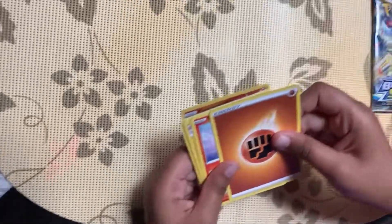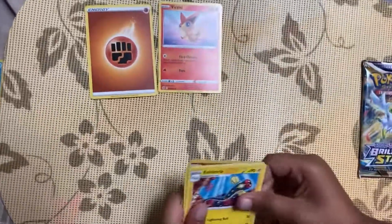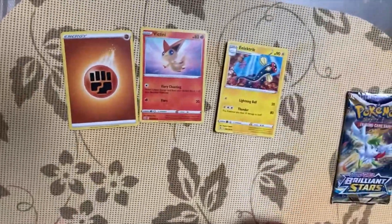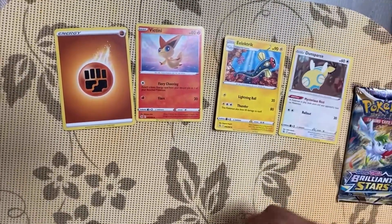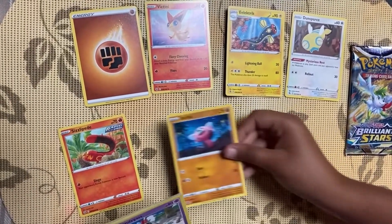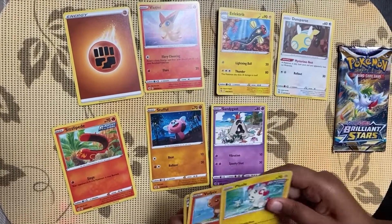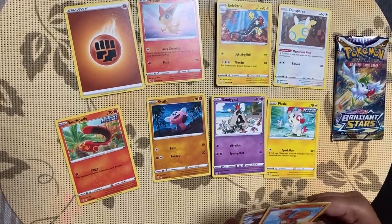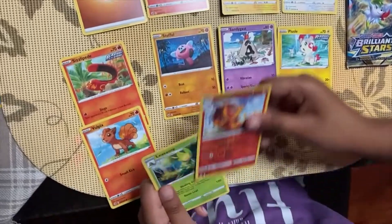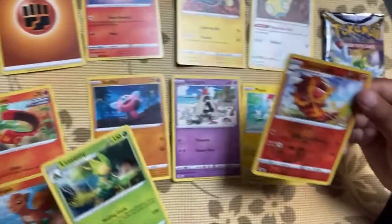From this pack we've got a Fighting Energy, a Victini, an Electrode, a Dunsparce, a Sizzlipede, a Stufful, a Sandygast, a Puzzle of Time, a Vulpix, a reverse holo Centiskorch, and a Leafeon.